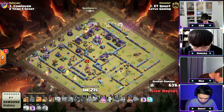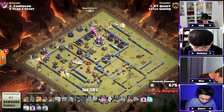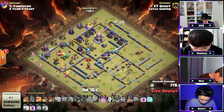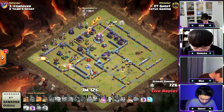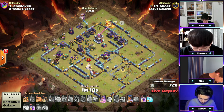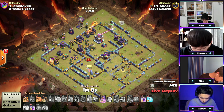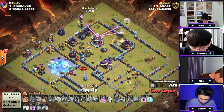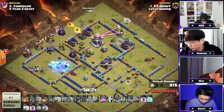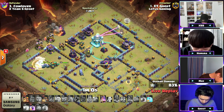The queen stopped hitting the x-bows — the healer is getting hit by the air defense. The queen stopped hitting the x-bows? I see you, air defense — let me protect my healers! The smartest queen ever from Ghost here as he's continuing his way around. But the problem is the queen needs to take out the town hall. He has a lot of spells left with the queen ability.